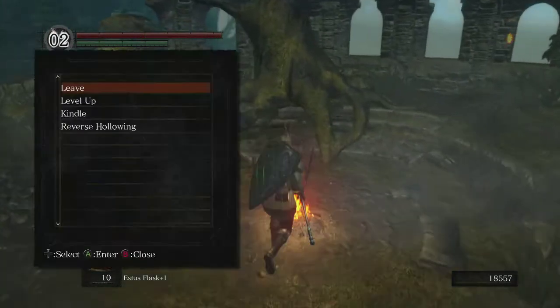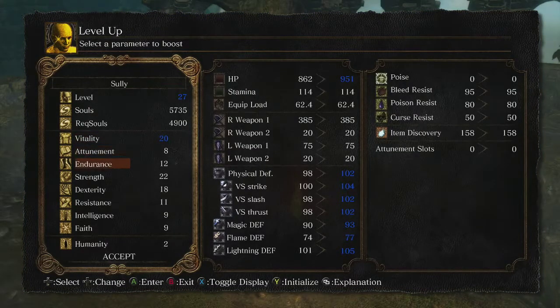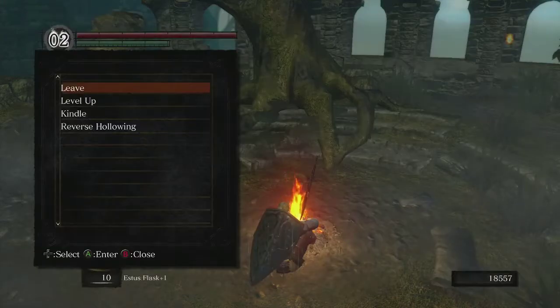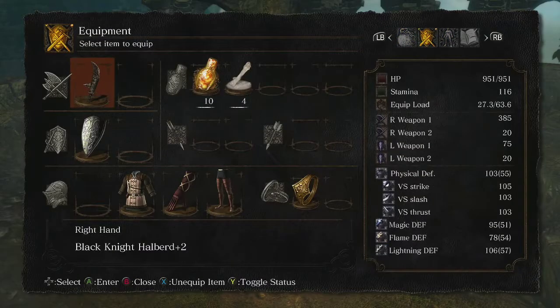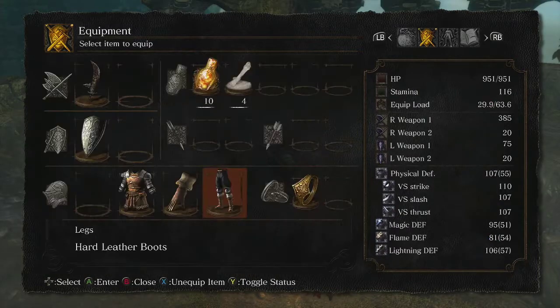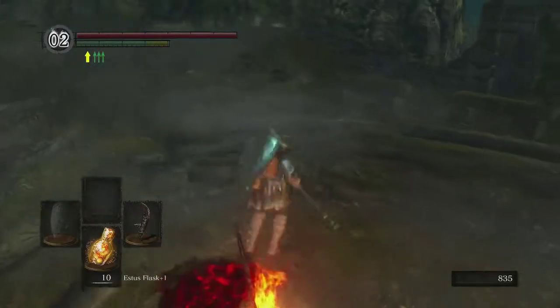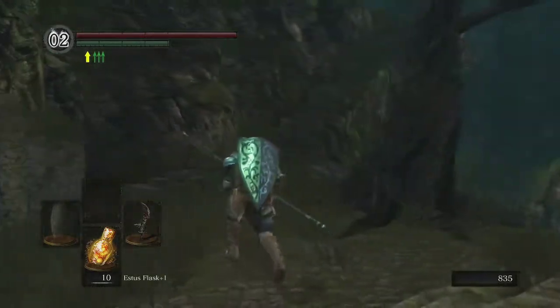Back at Firelink, I'm going to sit down at the bonfire and level up — I'll go ahead and go up to 20 Vitality and start putting some points in Endurance. I want to get my Endurance up to about 16 or 17, which will let me wear some equipment once I get Havel's Ring and still be under 25% equipment load. Right now my equipment load is 63.6, so I'll equip some heavier equipment for a little more protection and I'm still under 50 — I still have medium roll.